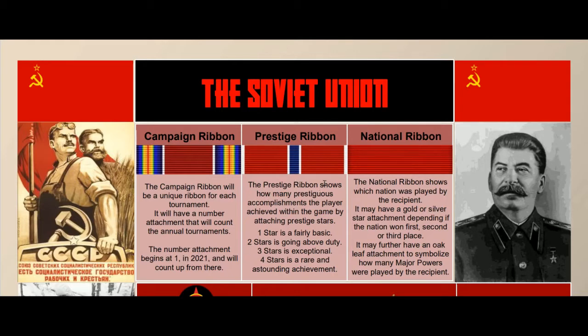The prestige ribbon shows how many prestigious accomplishments the player achieved within the game by attaching prestige stars: one star is fairly basic, two stars is going above duty, three stars is exceptional, and four stars is a rare and astounding achievement. The national ribbon shows which nation was played by the recipient — it may have a gold or silver attachment depending on whether the nation placed first, second, or third (third place being blank). It may further have an oak leaf attachment: bronze for two major powers played, silver for three, and gold for four.